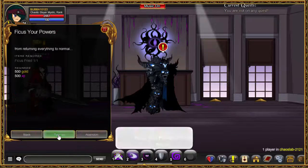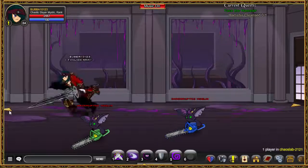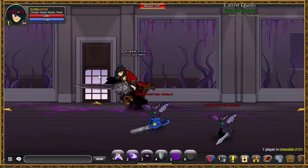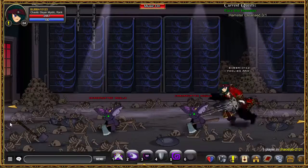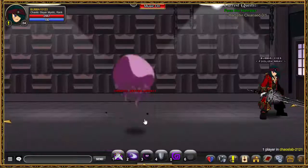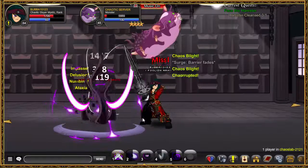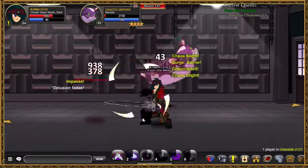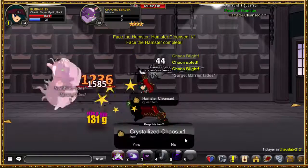Let's start with the final quest, which is we have to kill the corrupted hamster, which is here — then left, again left, then upward. This is the chaotic server hamster, we have to kill him and it's gonna be done. Nice, okay guys, we are done.